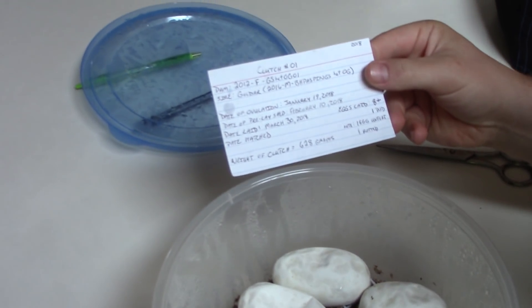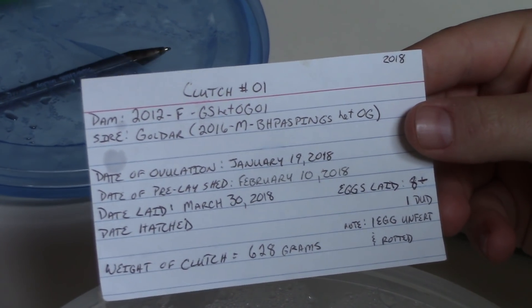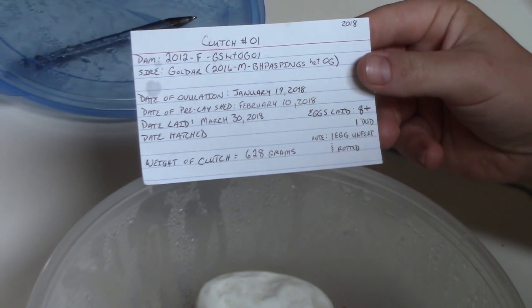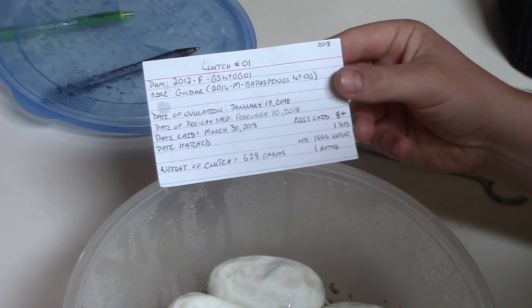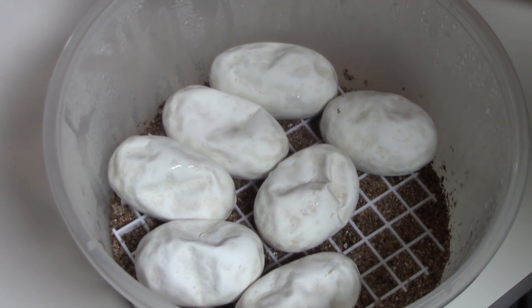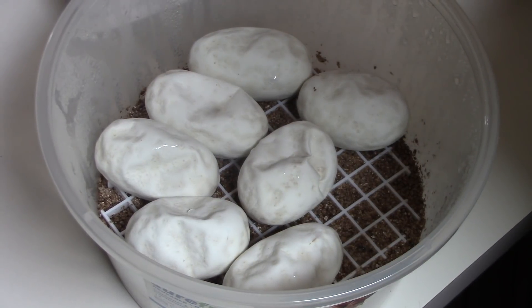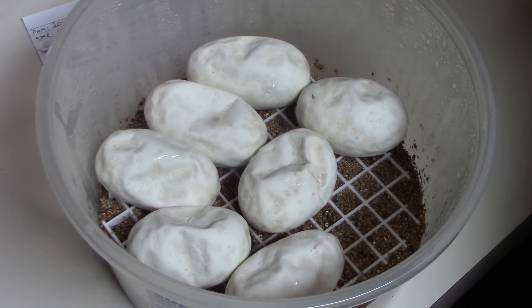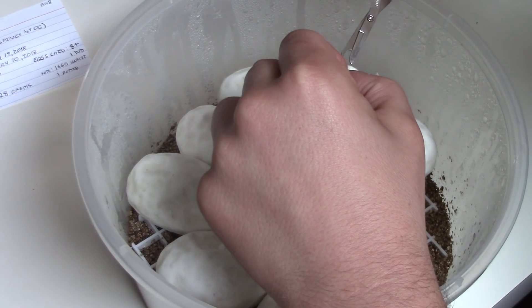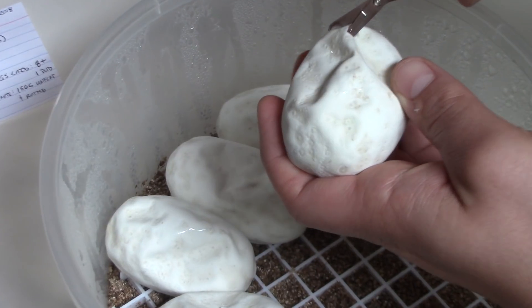Alright guys, day 57, we're here. I'm ready to cut this clutch. It was a genetic striped head orange ghost to my blackhead pastel pin genetic striped head orange ghost, who I have come to call Goldar. We had nine eggs, one rotted, we got eight left. This is the first clutch of the season 2018 — one went bad, so we got seven left.